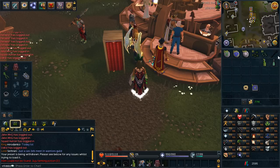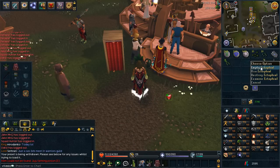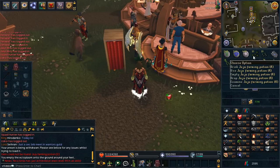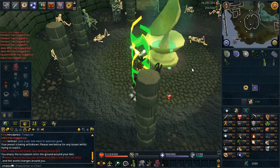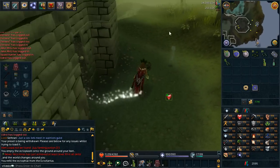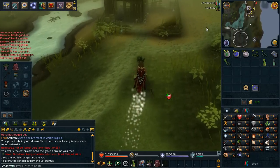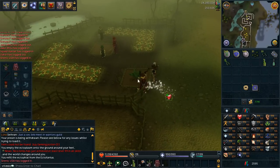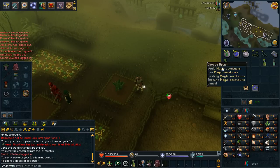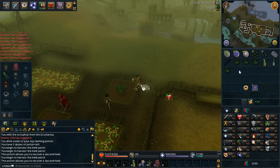We've also got the Ecto Fire for the teleport. It's very recommended that you have some sort of teleport at the end, and have either the Master Greenfingers aura as well as the Juju Farming Potion to increase your yield. I like to teleport to the Ecto Fire first because it's the longest run. When drinking the Juju Farming Potion, you want to limit your distance run as much as possible. Always activate your Master Greenfingers aura first because that lasts 20 minutes, then do your Juju Farming Potion second. Use your Magic Secateurs every time you pick from the herb patch.